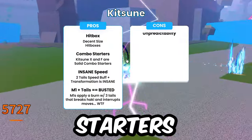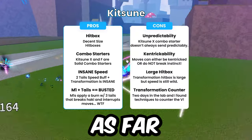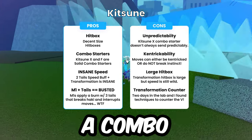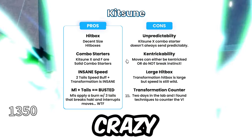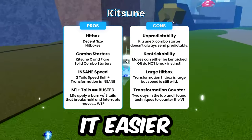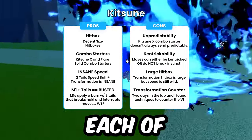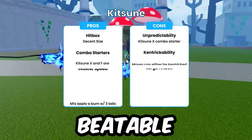Now cons-wise, while there are combo starters, they aren't 100% predictable as far as where the opponents will get stunned. Plus, Ken-trick windows make them difficult to guarantee a combo. While the speed is just crazy, the large hitbox transformation can make it easier for you to get combo'd, especially since the damage reduction on Transform is only 20%. We'll take advantage of each of these weaknesses to show how kitsune is beatable.